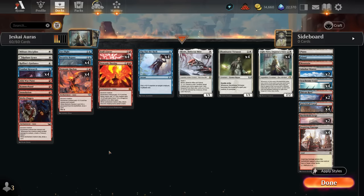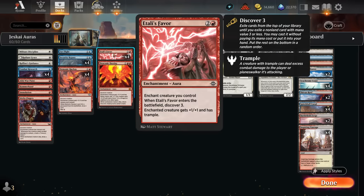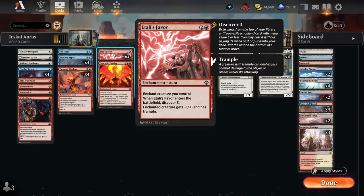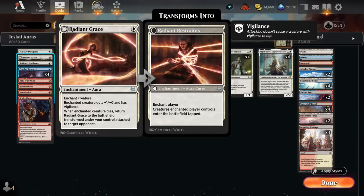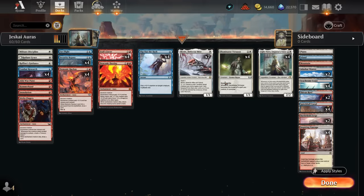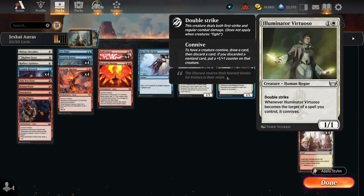We've also got Itali's Favor, which was the reason I built the deck initially — a great card to synergize with Light Paws. You cast it, find another three-mana enchantment, which will often be Draconic Destiny, and then we still get to discover, often finding another aura which will once again trigger Light Paws' ability. Then there's the Virtuoso — another great target for enchantments, as it has built-in double strike and gets to connive whenever we target it, picking up additional plus-one counters and potentially taking out the opponent in just a single attack.